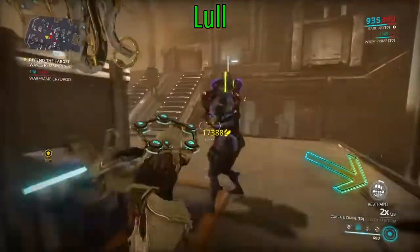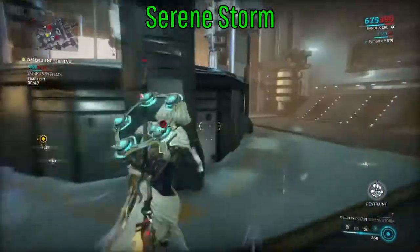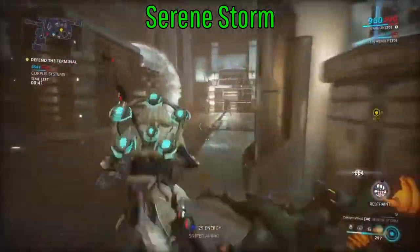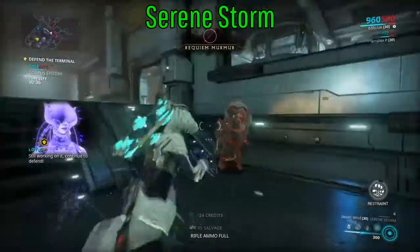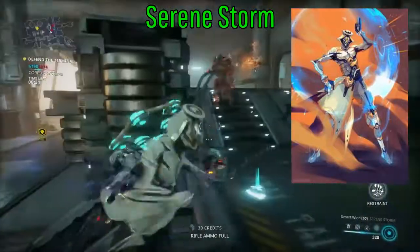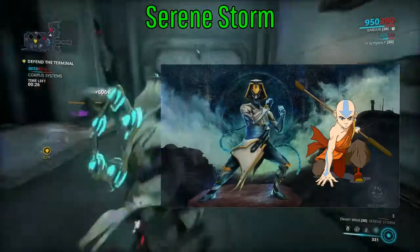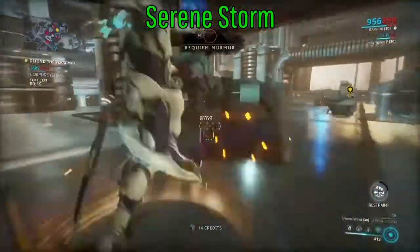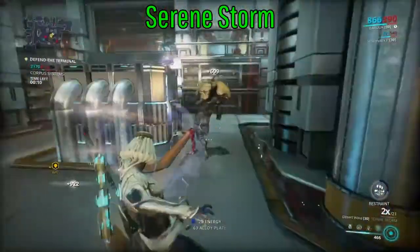Now your final ability is called Serene Storm, and you can't use this right away - all your other abilities charge it here on this circle. As soon as a little sliver is gone you can use it, but this is a timer so it's best to get it full so you can just go have fun. Serene Storm basically turns him into like an airbender - a good one too. Nobody's safe, it goes through doors, walls, ledges, skulls, groups of skulls, which is very important.